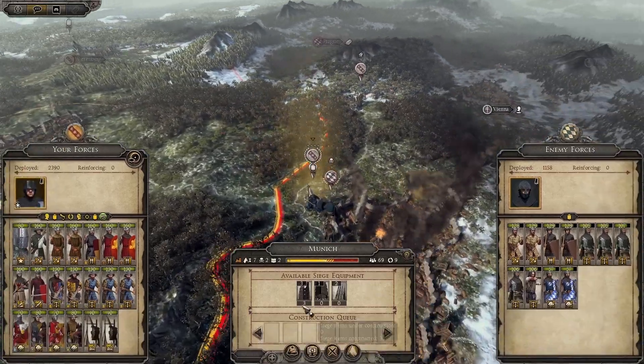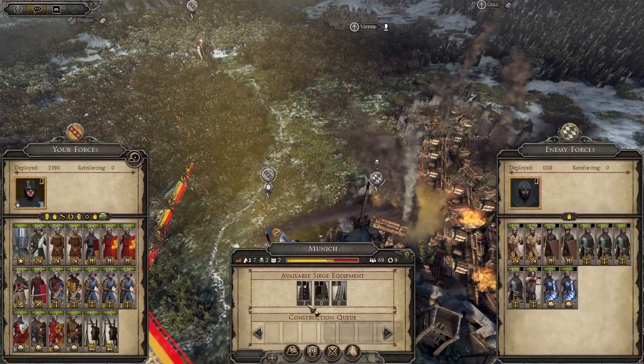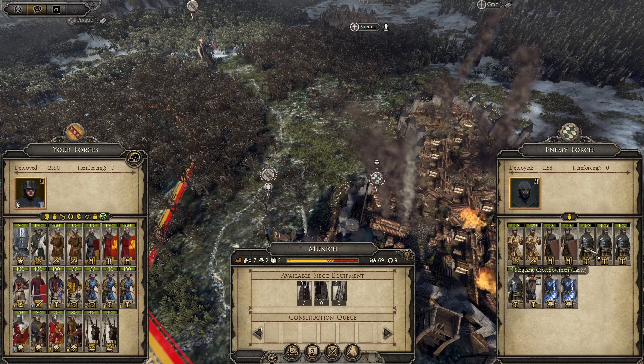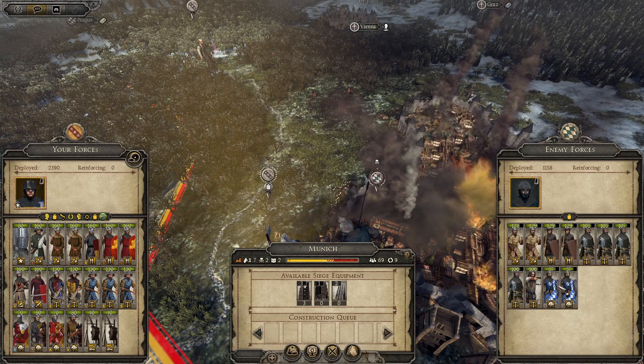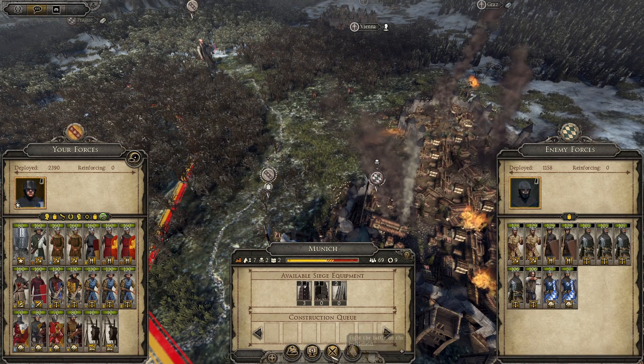We already have a few siege engines, a few towers, which will be plenty to fight those guys over here. There are Sergeants and Crossbowmen - pretty good - but there are pretty few of those, so let's fight them right now.